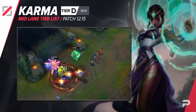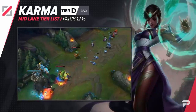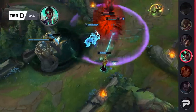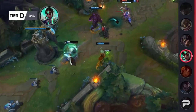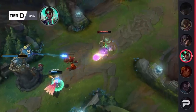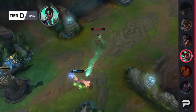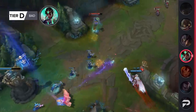Karma drops down to the D tier. This is another one of those picks that sounds way better than it actually ends up being. In theory, she's an early game bully that can easily push out most laners and get priority, support your jungler to get them an early lead, and transition to being a support later. But in practice it just doesn't work out that well. Karma's support skills don't scale nearly as hard as other enchanters, and you're just taking away a team slot that could've been filled with a hyper scaling mage instead.